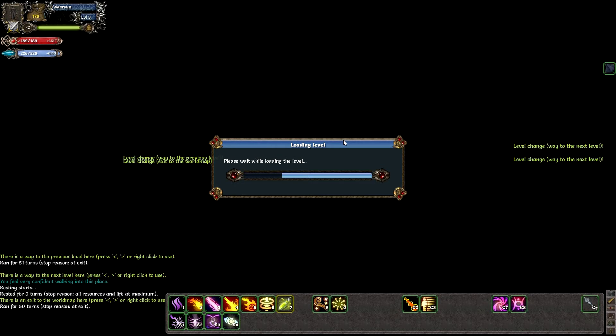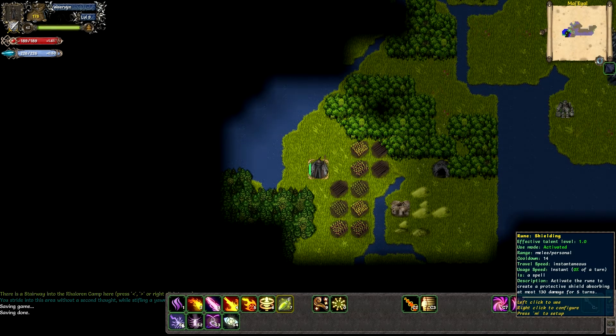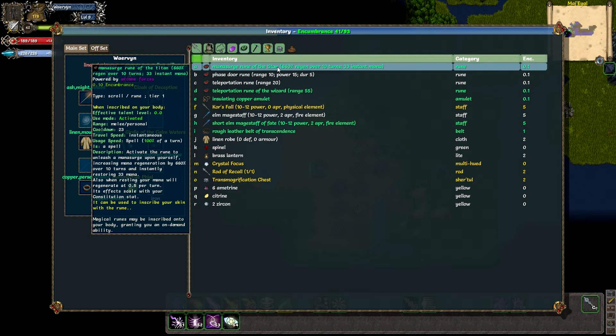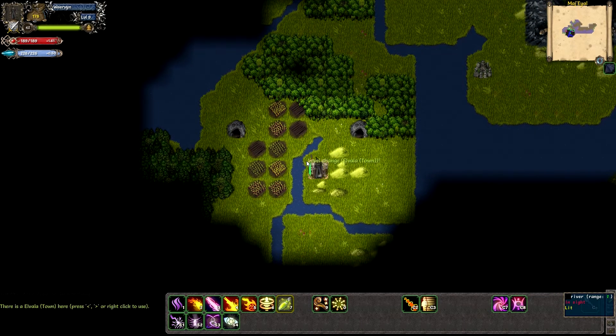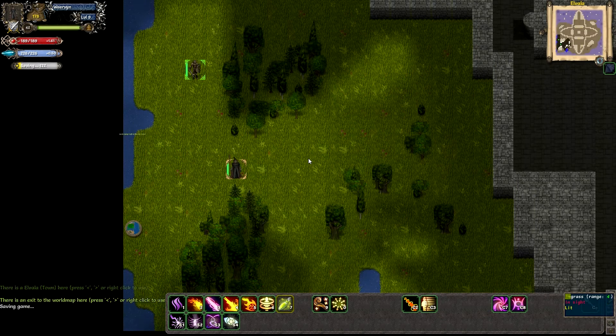I haven't looked at my runes in a long time. I have a rune of shielding of 130 and mana surge of 639 — 660 is already better. I can't use it on the world map of course. Let's go into the city and see if they have better runes or infusions.